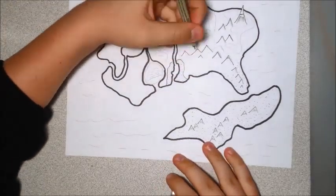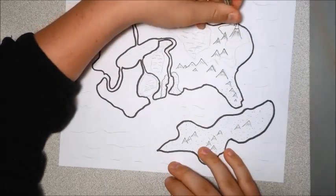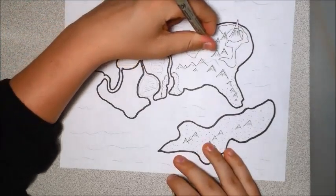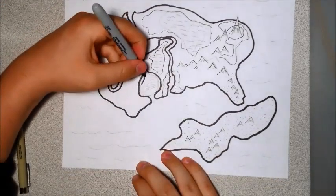Over here just adding a mountain range, and making this part into like a beach area. Adding all the little details on the mountains. And as you can see, the one all the way up on the right is a very detailed mountain — that's going to be a very important part of this campaign that I'm starting.